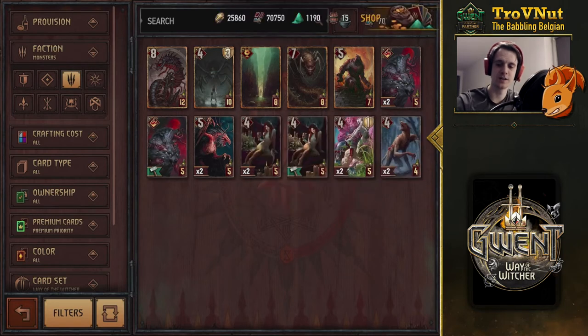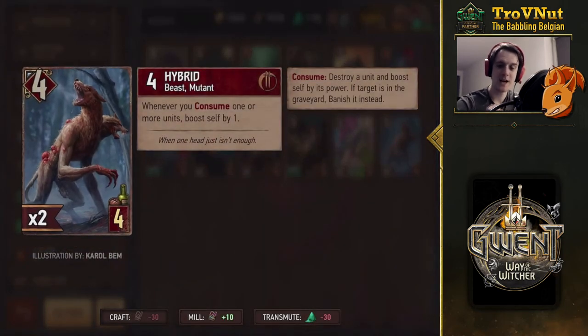First up we have the Hybrid — a four provision unit with four power that whenever you consume one or more units, boosts yourself by one. So similar to the Vran Warriors, although it requires a consume instead of just a destroyed unit. A very standard engine type card for monsters, especially since there's a lot of consuming that has been added in the faction overall. Incredible art — looks like a split-off werewolf.